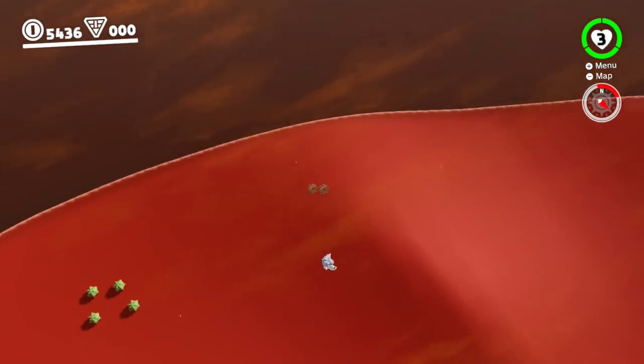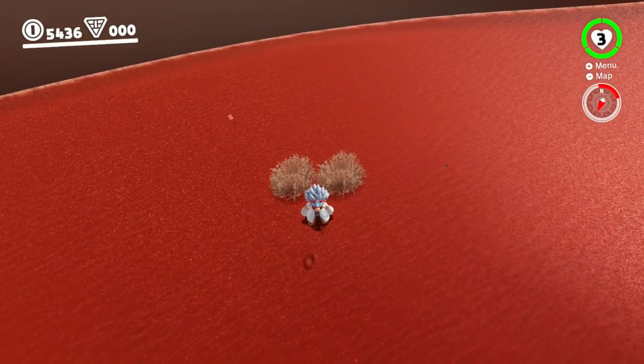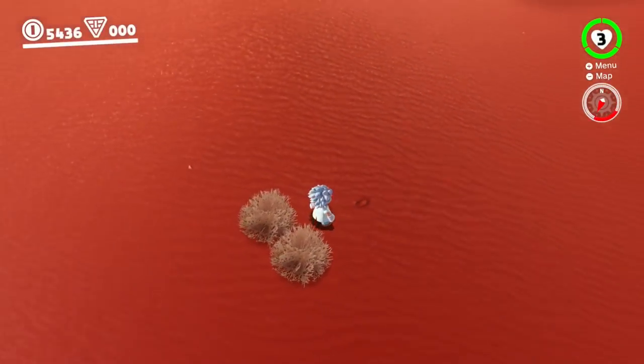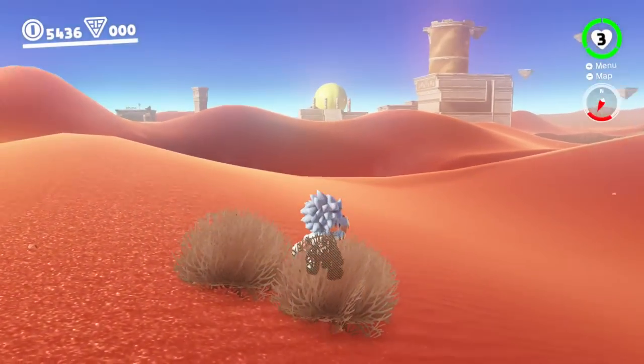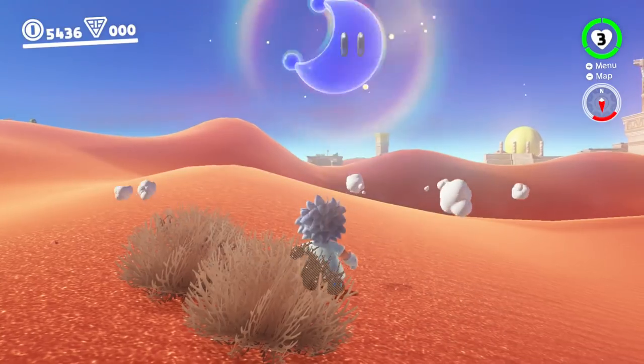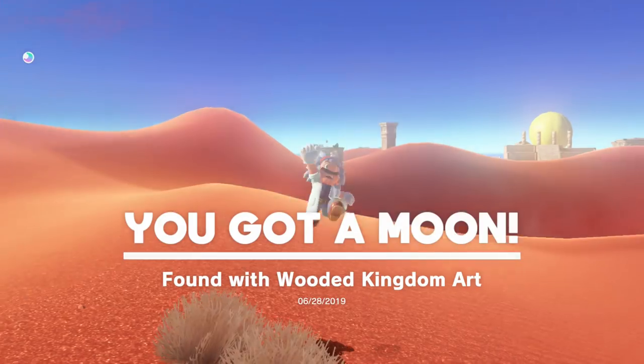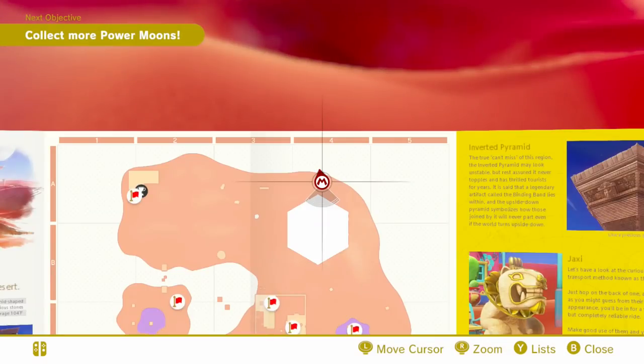Alright, so I think this is it right here. And yeah, I think these are the bushes — see these? They're directly north from that Koopa somewhere along there, I think. Bingo! I was correct — found it with Wooded Kingdom hearts. Alright!